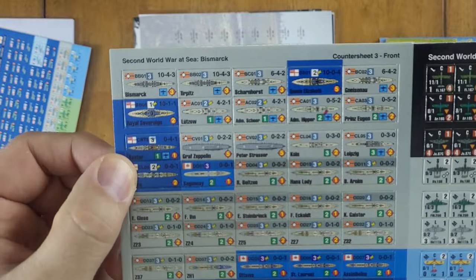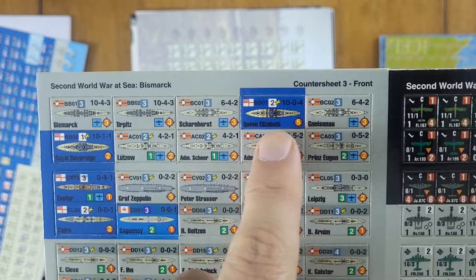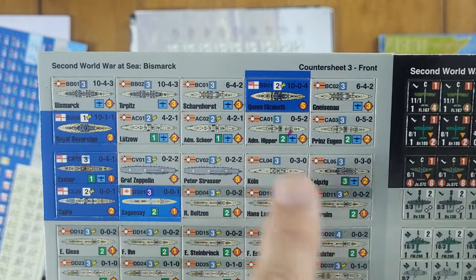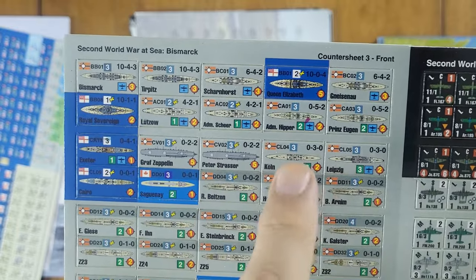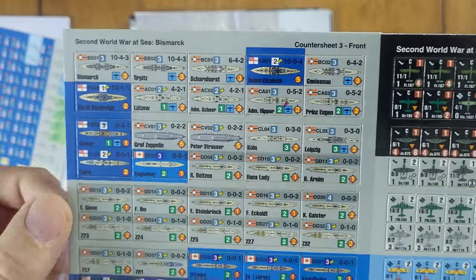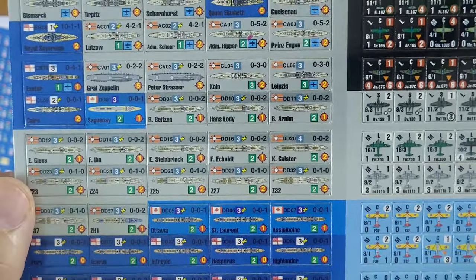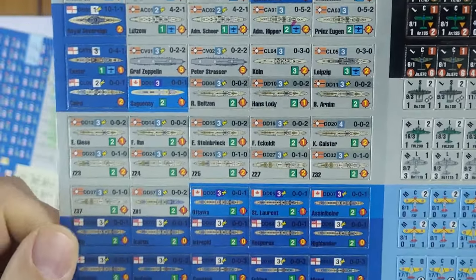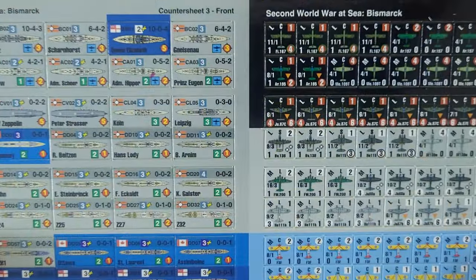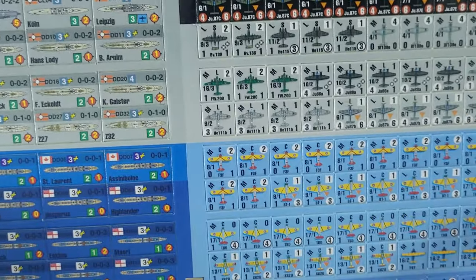Here are the long pieces. We do have the Bismarck from the game's title, plus the Tirpitz, the Scharnhorst, and the Queen Elizabeth — some British mixed in. Also the Gneisenau, Lutzow, Scheer, Hipper, Prinz Eugen, the Graf Zeppelin, the Peter Strasser, the Köln, the Leipzig, and so on. Notably there's no Graf Spee. You also have a bunch of British ships, some Canadian ships — the Ottawa, the Saint-Laurent, the Assiniboine — some French ships, and even a Polish ship.